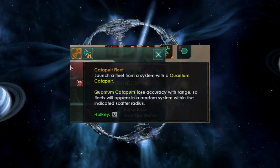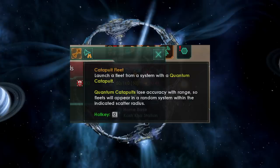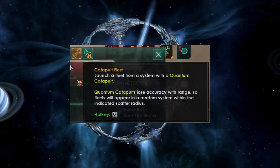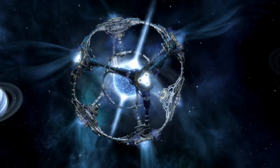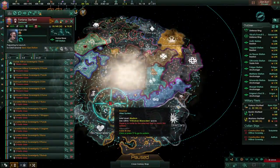A button allows you to launch a fleet from a system with a quantum catapult, but the tooltip tells us quantum catapults lose accuracy with range — fleets will appear in a random system within the indicated scatter radius. There is a maximum range, significantly longer than a jump drive range, but with a risk the fleet may not land exactly where intended. The further the launch, the wider the scatter radius. As you upgrade your quantum catapult through multiple tiers, it becomes more accurate with a longer maximum range.